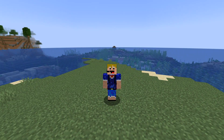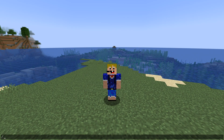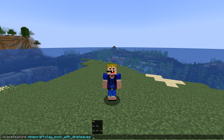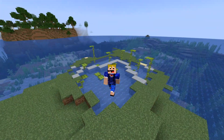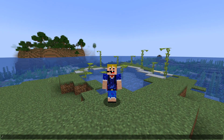The technical changes are more interesting because we got a new command: the place feature command. Generally, the place feature command lets you place different things like trees, an amethyst geode, or bamboo - there are many different things you can place. For example, we can place down a clay pool with drip leaves right where we are, and there we go - a beautiful clay pool of drip leaves that normally generates in lush caves. It's a really cool command and will be quite useful for map making.